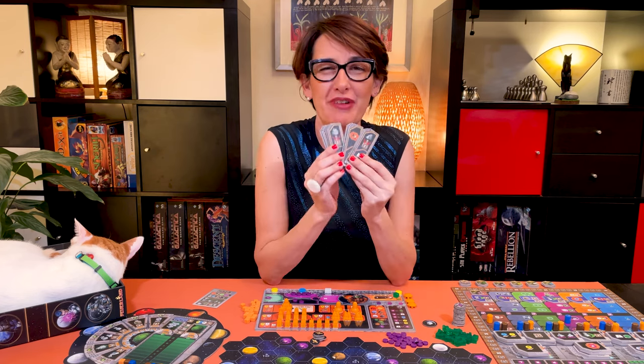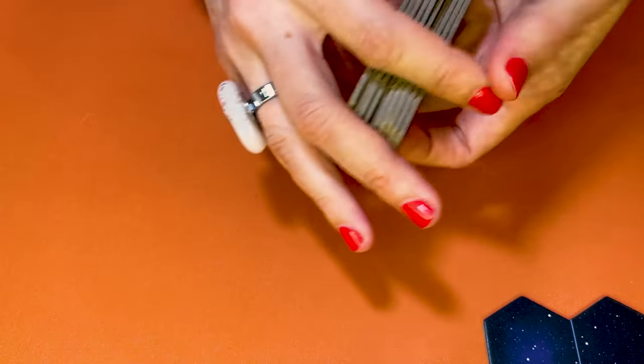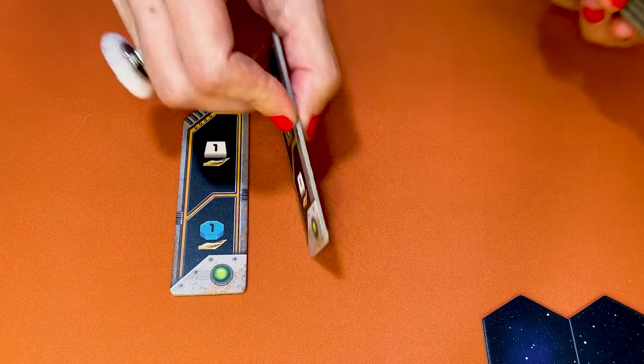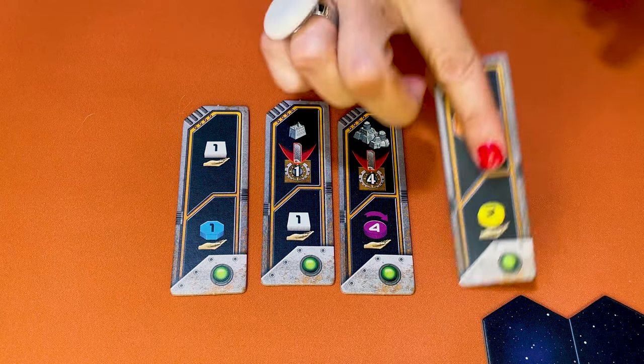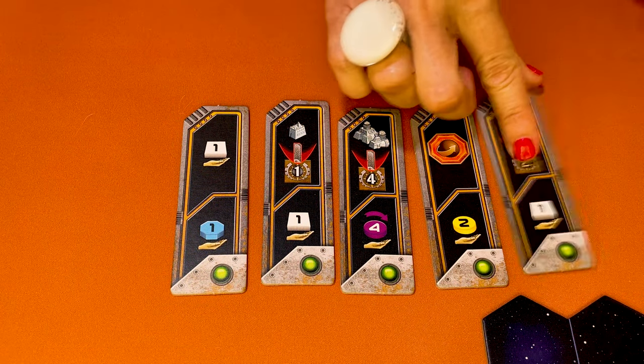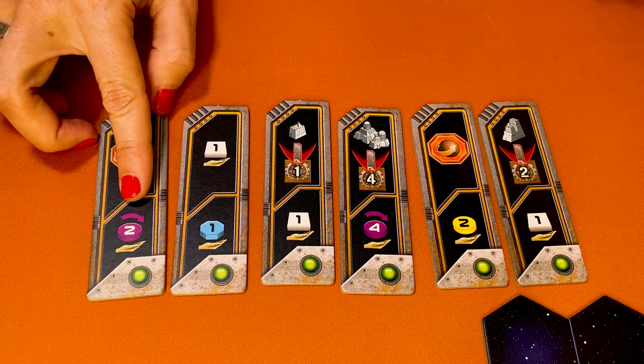Now it's time to have a look at the round boosters. There's a total of 10 round boosters in Gaia Project. They provide additional abilities which can be used either at the beginning, the end, or during the round. Randomly select three more round boosters than there are players — so today, six round boosters for this three-player game.